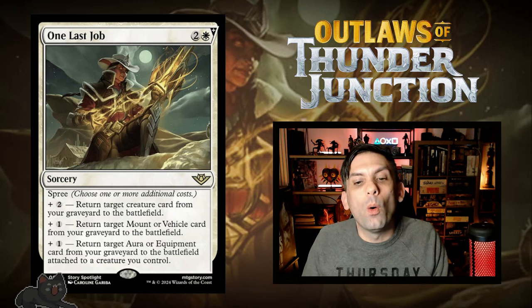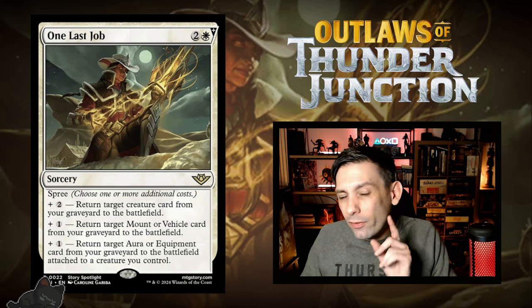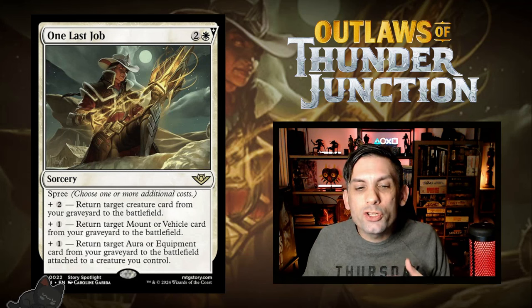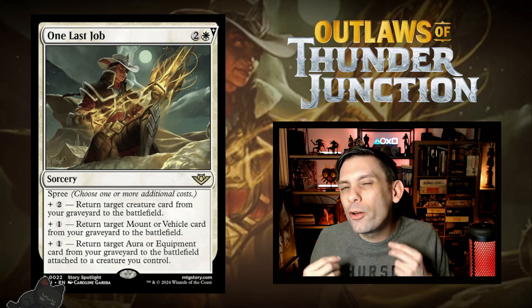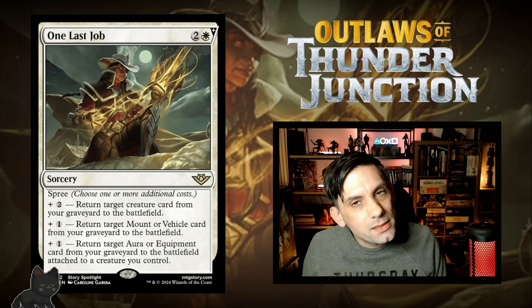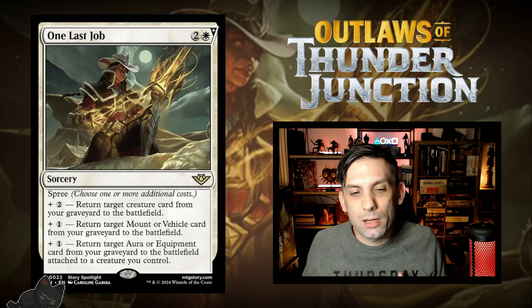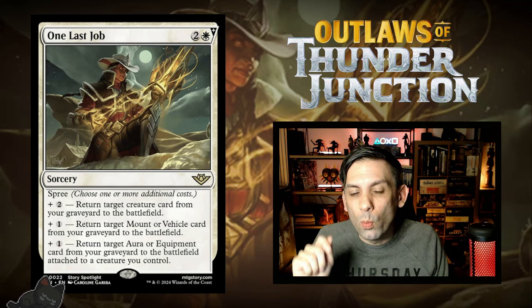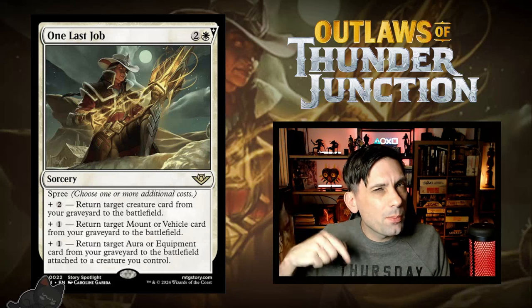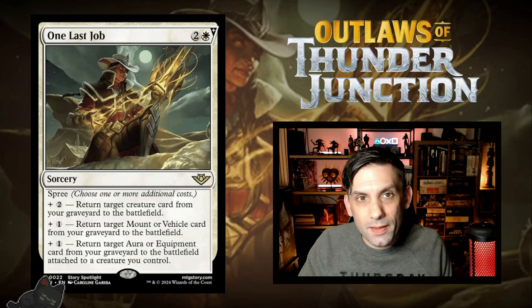The aura and equipment modes could be insane — they automatically attach to a creature without any equip costs. You could completely blow out your opponent and win in one fell swoop with the right things in your graveyard. I haven't dug that deep into the best auras or equipments to use with this yet, but I absolutely want to brew something utilizing it. If you have any ideas about a really good aura or equipment for the synergies we've been talking about, let me know in the comments.